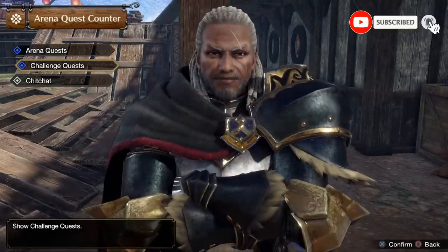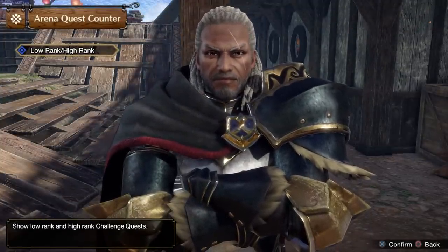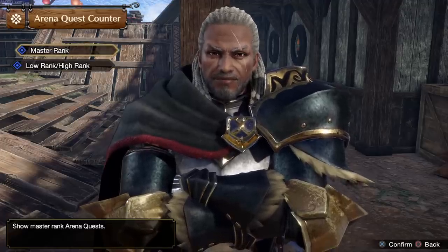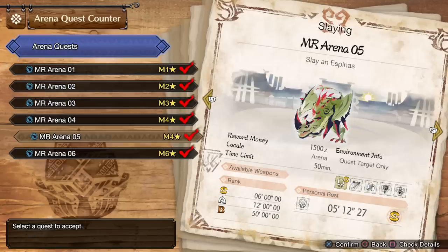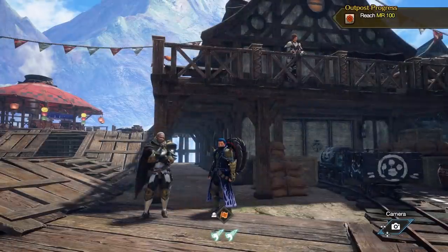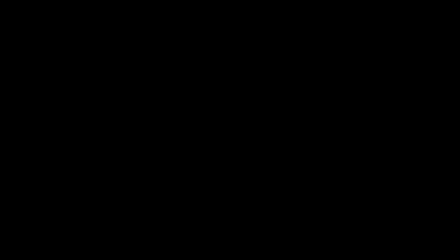As you can see we have arena quests and challenge quests, but challenge quests remain only low and high rank. We'll probably get a master rank version of challenge quests soon, maybe in the next update. But for now in the arena quest we have the master rank tab and six specific arena hunts. Each one has unique rewards that you'll need to make two new armor sets.